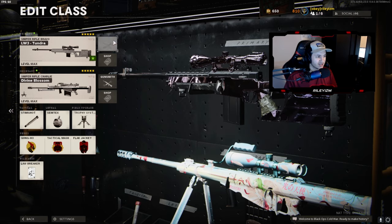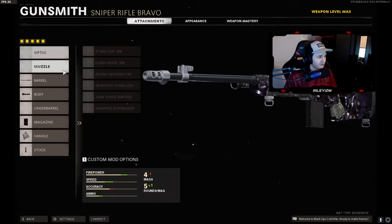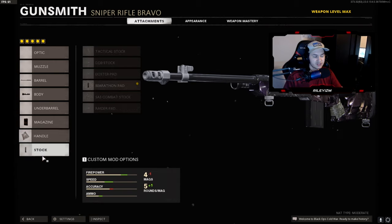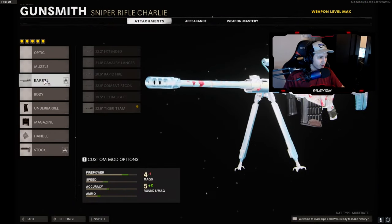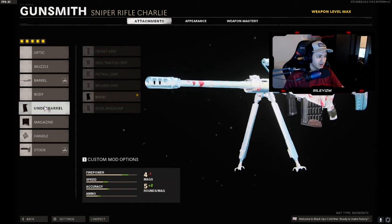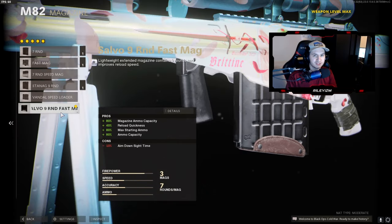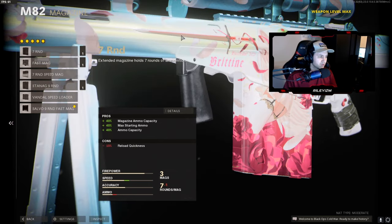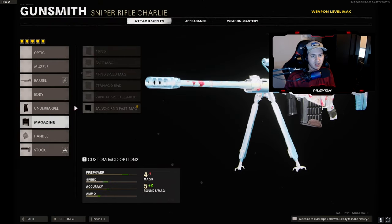On the first tundra, we got the 28.2 tiger team, tiger team spotlight, seven round mag, serpent wrap, and marathon pad. On the barrett, we have the 22.6 tiger team, the bipod, the nine round fast mag. I was running seven round mag for the longest time because of the ADS speed — I didn't want to lose ADS speed with the nine round — but I've been using the nine round fast mag and it's absolutely insane. You never really run out of ammo, and if you do, it's such a quick reload. I love the nine round fast mag on the barrett when you're in that spawn trap.